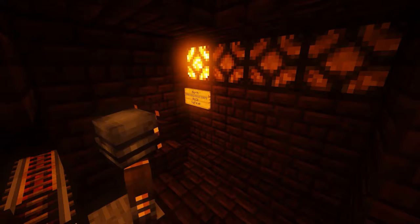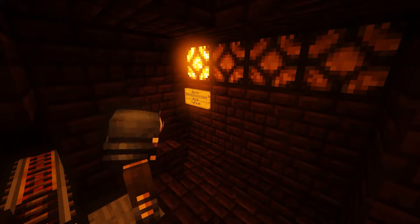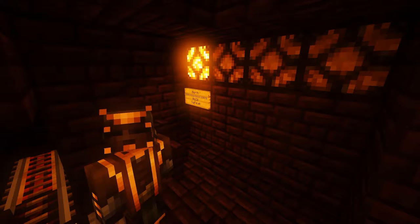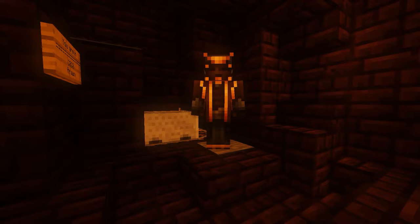Step 5: Look at this fancy panel here with the lights, also called the destination selector. As more are added, you'll see a few buttons, but we're just going to go with the one selected. Step 6: Get in this minecart and enjoy the ride.